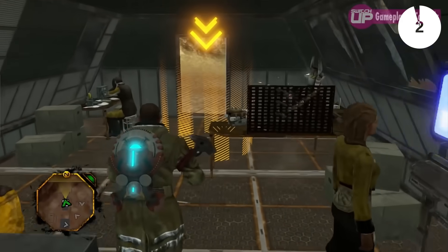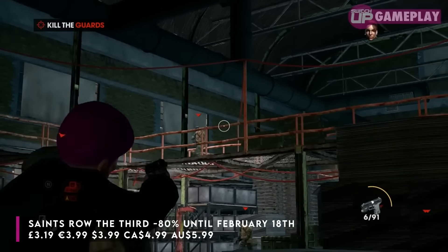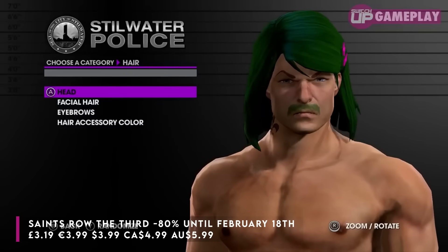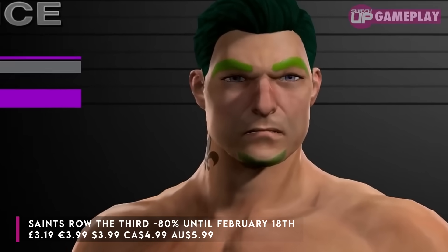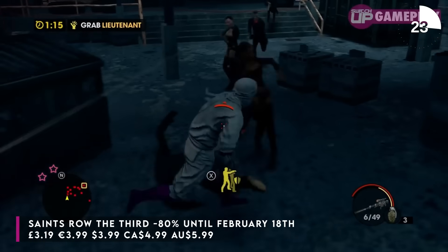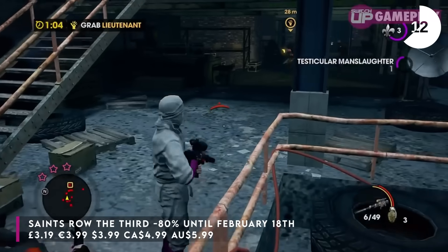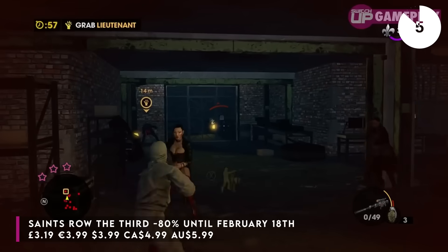Saints Row the 3rd finally hits its lowest ever price — 80% off until February the 18th, taking it down to £3.19. Saints Row was like the slightly unusual cousin of GTA back in the day, and when this launched on Switch it was a state — performance was not good at all — but they patched it many times and it's actually fine now. This is the full package including all DLC ever released. It has online play for up to two players and you can also link two Switches together. About 15 to 20 hours, or 50 hours if you want to do everything. Saints Row 4 Re-Elected is also on sale at 80% off down to £3.19.